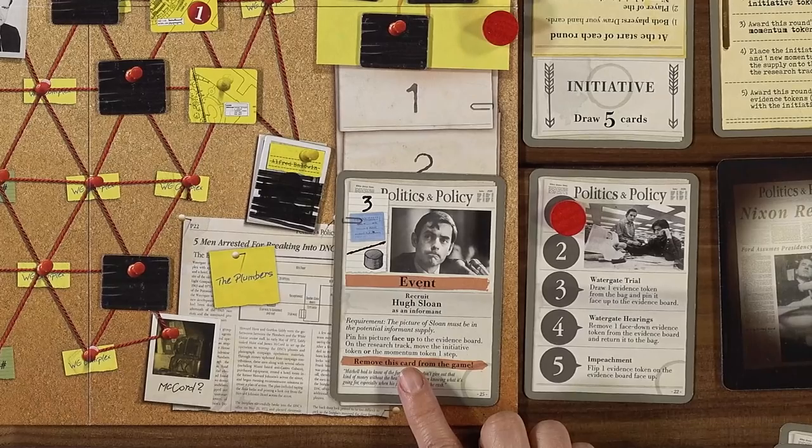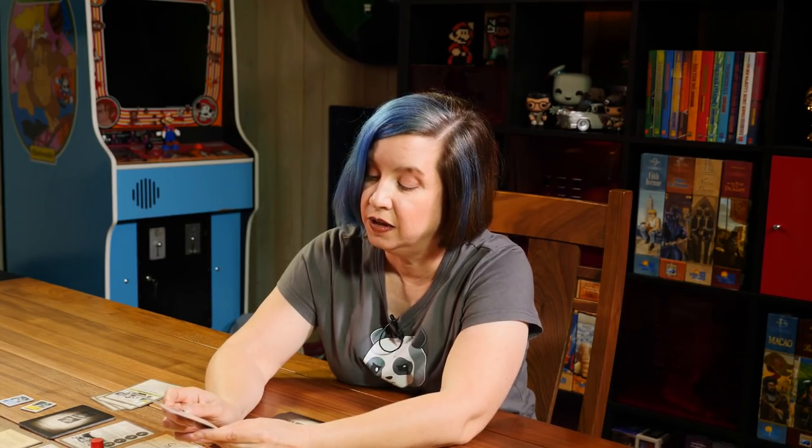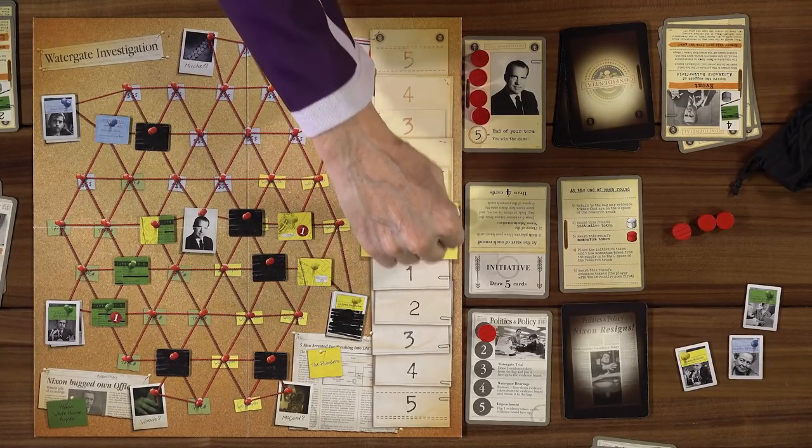I will block this and block this — and in case you get Hugh Sloan out. We draw, put out another momentum token, put the initiative there — you draw five and I draw four. Starting with you. I've got Hugh Sloan — he's the best I can do. I pin him face up over here. On the research track, move the initiative or the momentum token one step. 'Mitchell had to know of the funds — you just don't give out that kind of money without the head of the campaign knowing what it's going for, especially when his people are getting the cash.' And that's discarded.